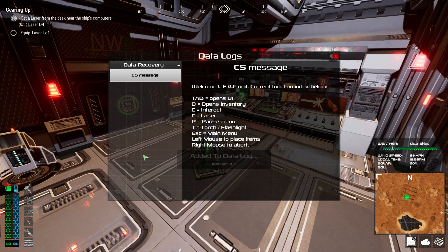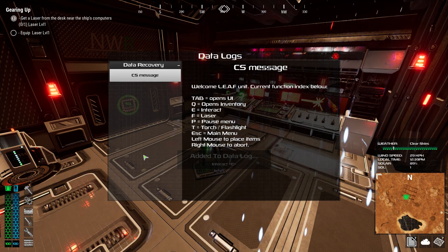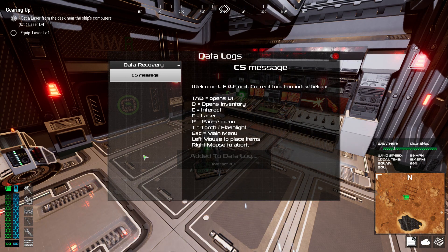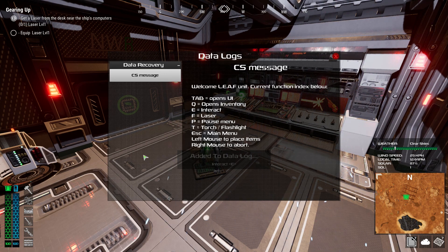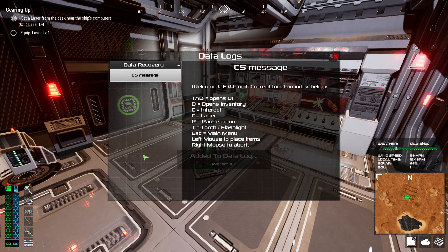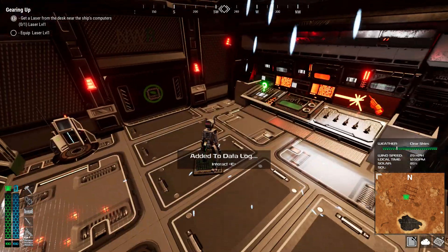P is pause — let me check if we can pause even with this open. We can. T is for the flashlight. Escape, and then left mouse, right mouse. I think we have it all noted down.